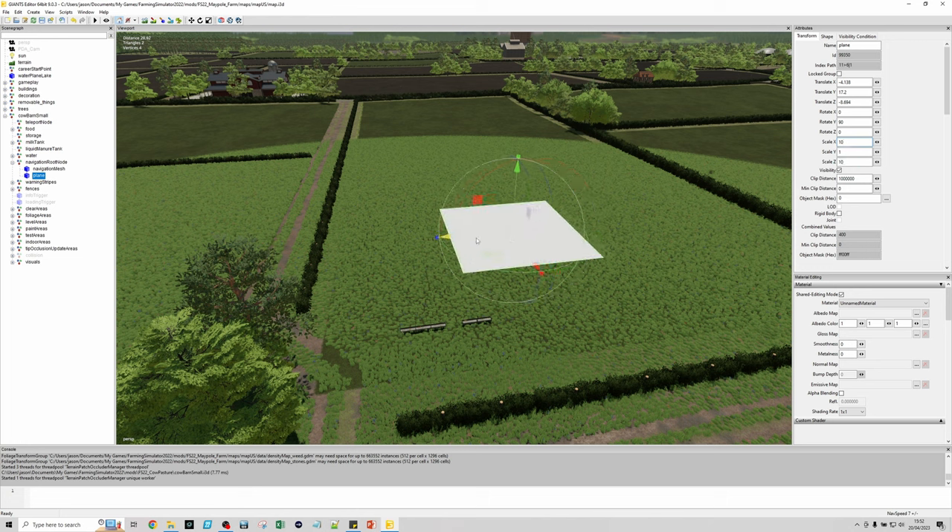Back in the Cow Pasture mod folder, open up the i3d file — just double-click, Giant Editor will open it. If it doesn't appear in the middle, you forgot to zero out the translations, so go back and do that. Now we need to build the nav mesh. Open this up and check that you've got 'FE' in the shape section — some of these may be missing it, so copy and paste it in where needed. Always worth checking, otherwise Giants Editor won't see it as part of the navigation mesh.